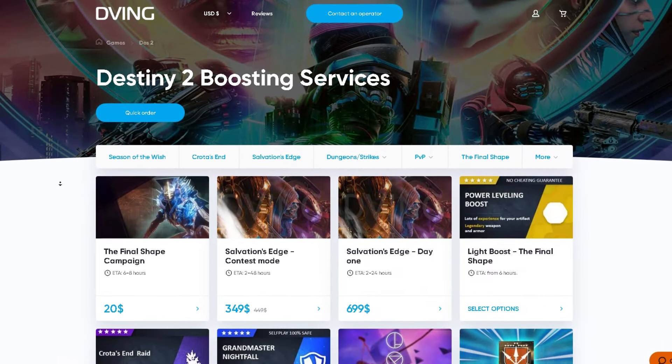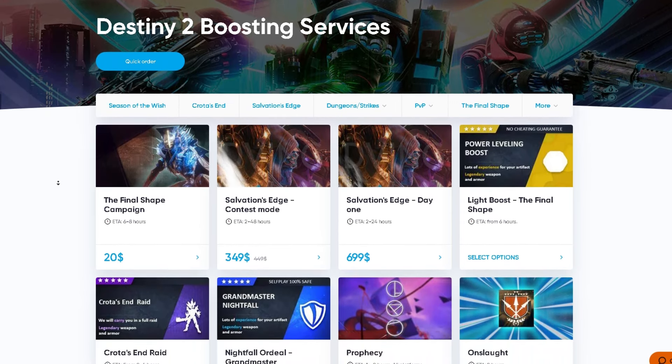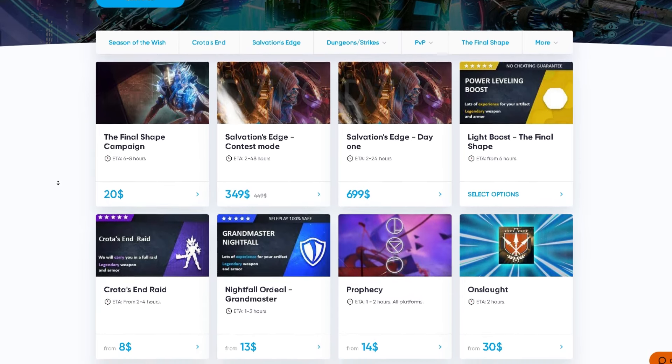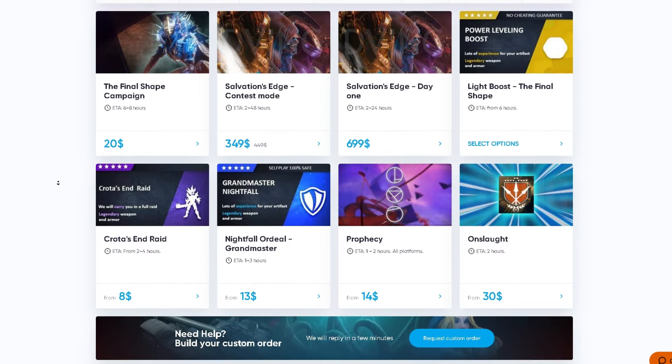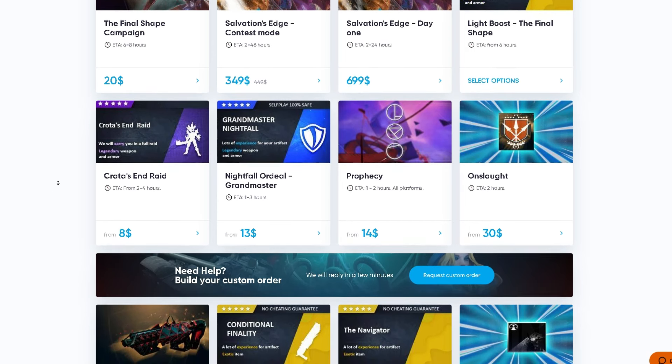Are you going to be using Bastion? Let me know down in the comments. That's today's video. Check out our sponsor, guardians — I'd like to recommend you a fantastic service, dvine.net. You can find teams to complete different activities like raids, dungeons, Trials of Osiris, exotic farming, and many more end-game activities.